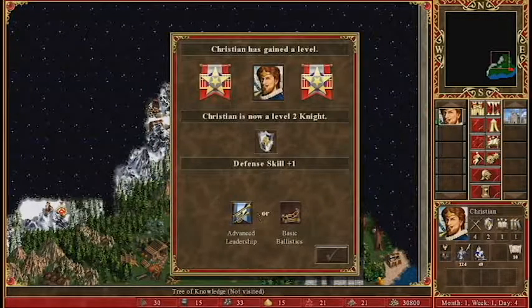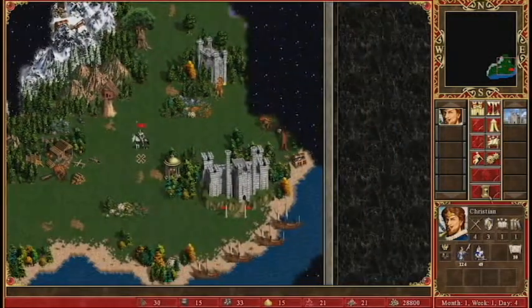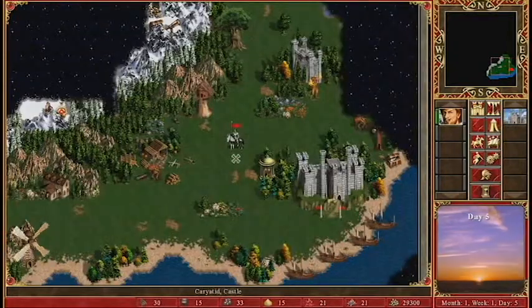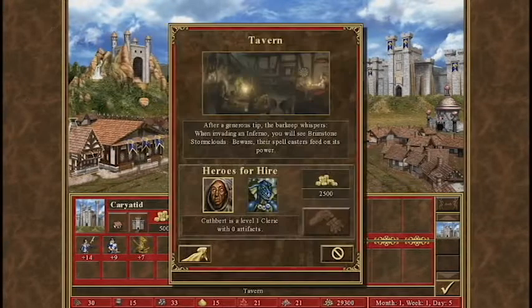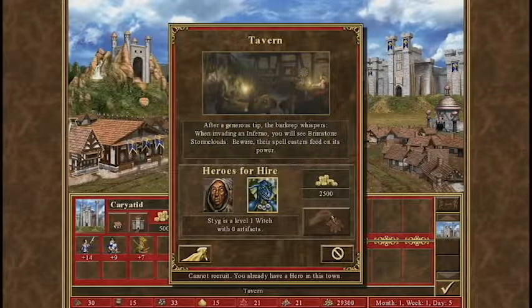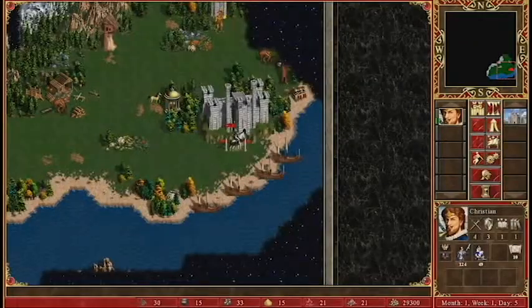Yay, now I'm level 2! Do I want leadership or ballistics? Let's go with leadership. If I got that much money, I almost want to go get more recruits. Let's hire another hero that can do a lot of this stuff while Christian goes off and does other stuff. The witch or the cleric? Let's go with the witch. Okay, so I don't have to physically... okay, so I wasted movement.